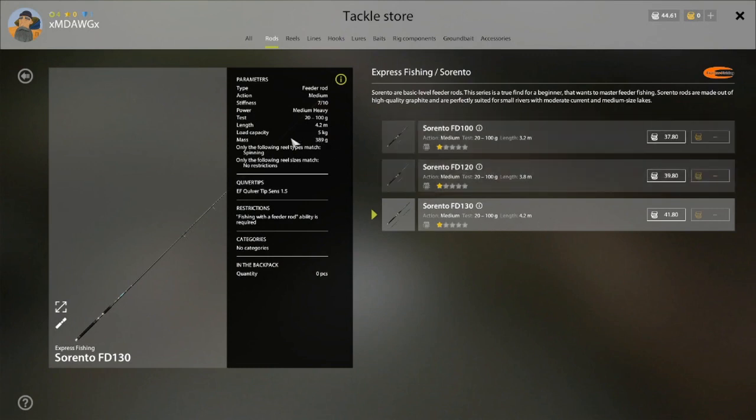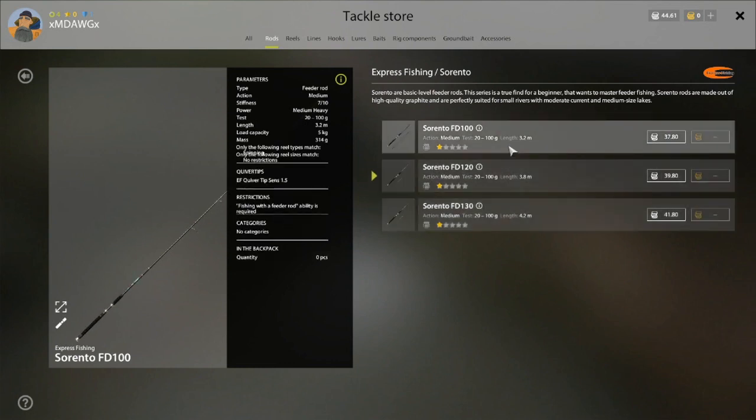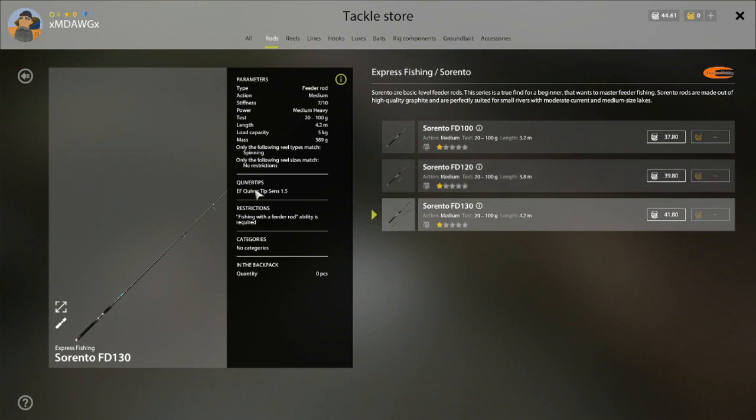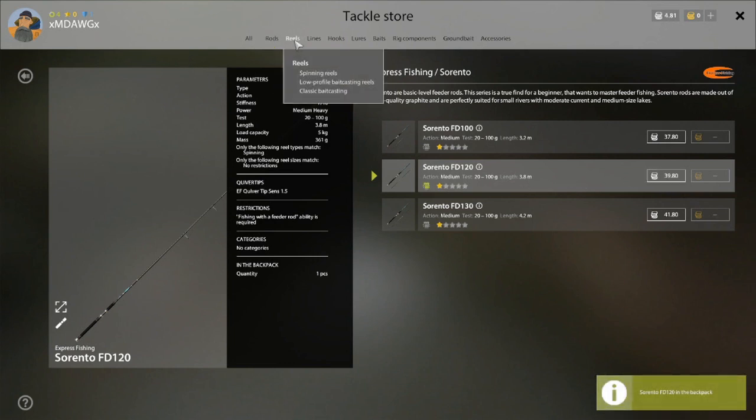Looking at the differences in feeder rods: all three handle a load capacity up to five kilos and have the same test. The major difference is the length of the rod and how much it weighs. Longer rods can be a little easier to control fish, but heavier rods take more energy to use. Quiver tip sensitivity is 1.5 — quiver tips are something new they've added to the game. I'm going to go with the middle one, the FD120, which is 3.8 meters long.